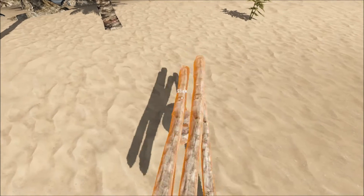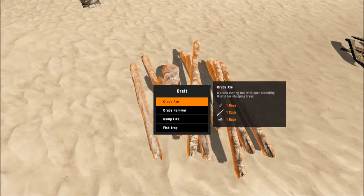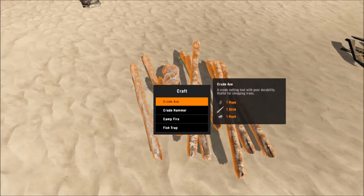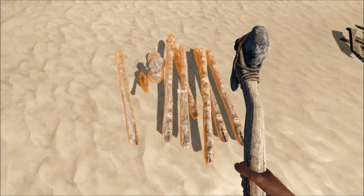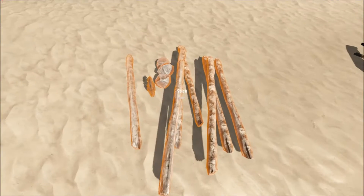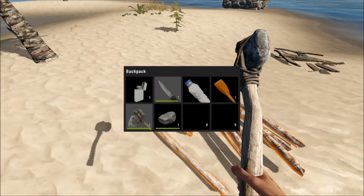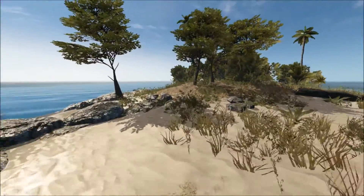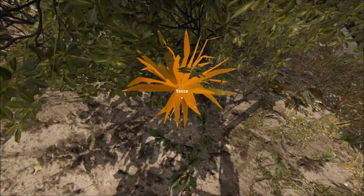So let's drop all these materials on the ground and see what we can make. Crude axe, crude hammer, fish trap - oh, that's new! Two rock, two rope, four sticks - catches fish over time. I'm going to go with the crude axe first. I think it's because I need more yucca, let's get some more lashings. Scroll through with your number pad and go through your inventory. I'm going to see what this fish trap looks like.